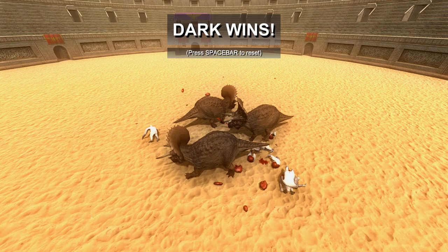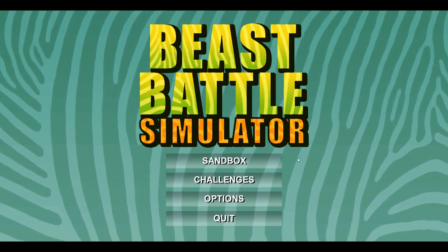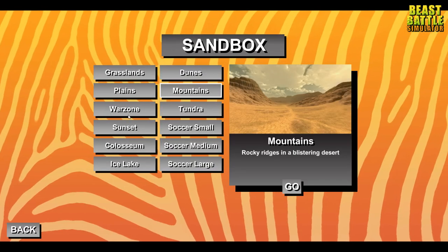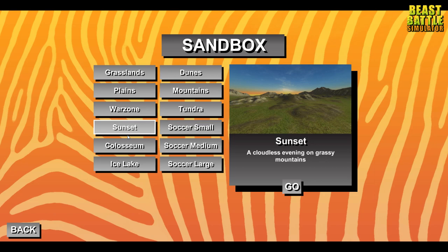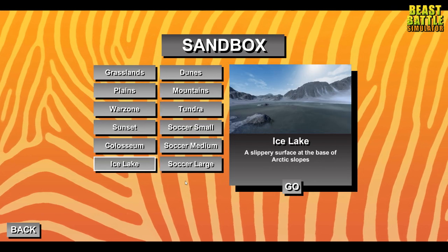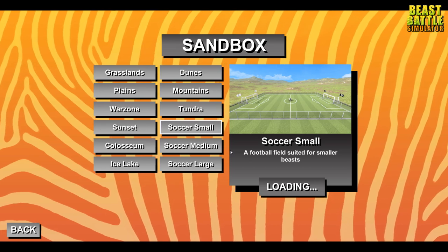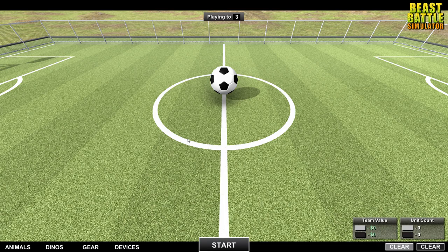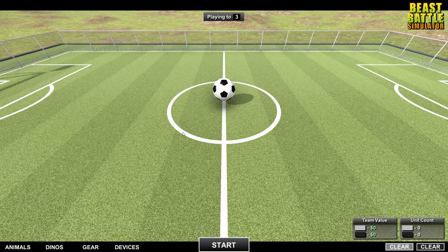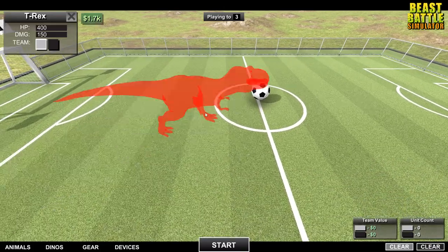Let's go ahead and watch some football. To play the soccer game mode you go to sandbox and you can see there are a lot of different maps — the sunset coliseum, ice lake. We'll just go to soccer small and then go. We're gonna see some dinosaurs play some soccer — a classic matchup of carnivores versus herbivores. Let's go to dinosaurs.